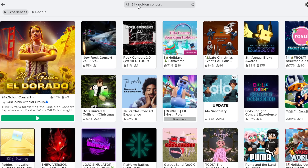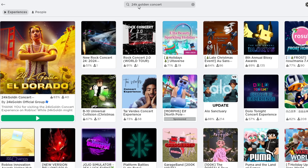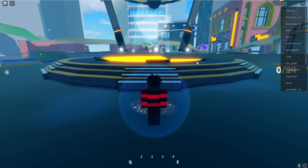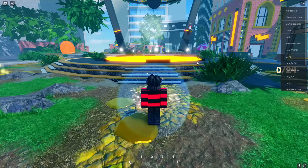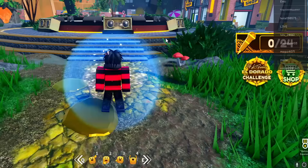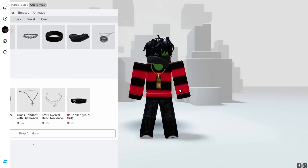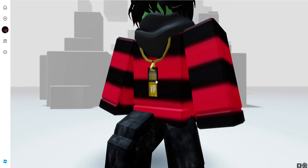24K Golden Concert is what you need to search up now. It should be the very first result, standing out in shape and bright gold color. Once you join, don't move at all and give it a few seconds to load. When the notification at the bottom pops up, you're free to leave. The item is a bit mid, but hey, you got it just by joining.